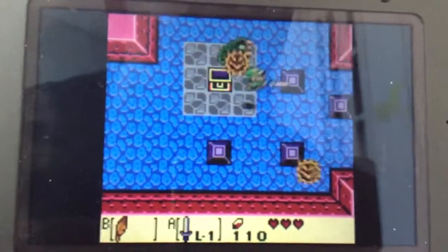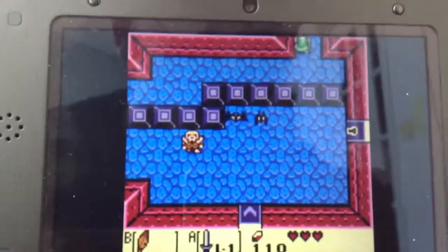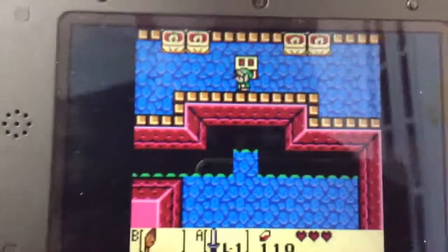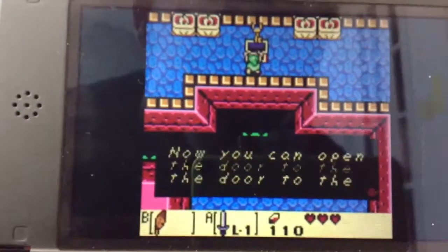After you get the Roc's Feather, move all the way to where I previously exited after getting the map. Once you get in here, open this chest and you get the Nightmare's Key.